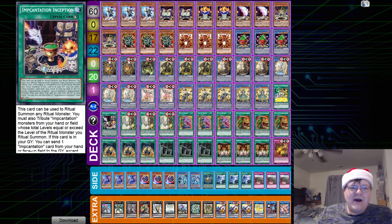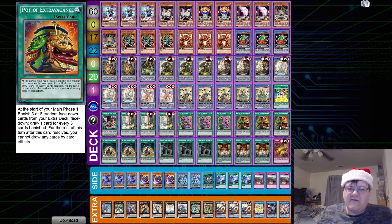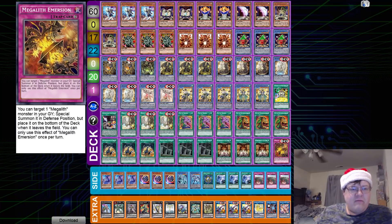Then we have one copy of Incantation Inception, triple copies of Megalith Portal — the first time each Ritual Summoned monster would be destroyed by battle each turn, it is not. You have a Megalith Monster and monsters to Special Summon; you can target one Ritual in your graveyard to add it to your hand, but it has to be a Ritual Monster. So they did give you at least a regeneration engine. Then we have triple Desires and triple Extra for draw power, triple Pre-Prep, triple Preparation of Rites, and triple Shino Bird's Calling, plus one copy of Megalith Immersion.